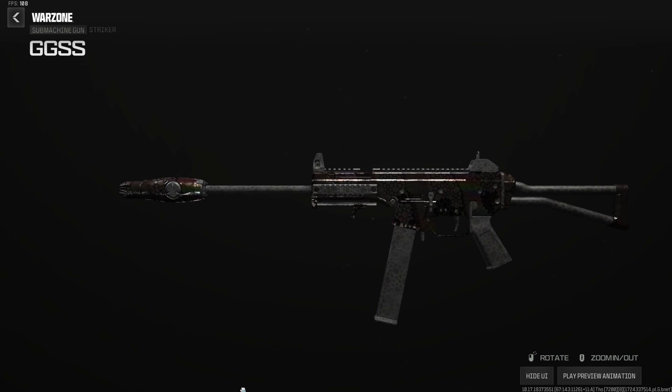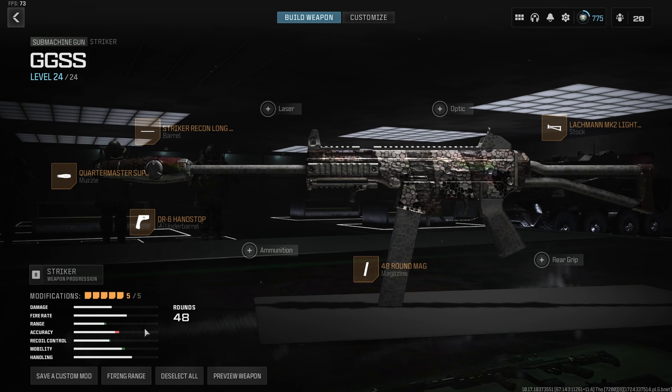The MCW 68 is the best mid-to-long range option outside of a sniper. I'm pairing it with the best sniper support SMG in the game: the Striker. With nerfs to the Static, the Striker is now the absolute best sniper support option. Build: Quartermaster suppressor, Striker Recon long barrel for aim stability, range, and velocity, DR6 hand stop for mobility and aim down sight, Lockman Mark II light stock or ADS rear stock — both work great — and the 48-round mag, or 60 if you prefer.